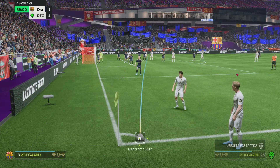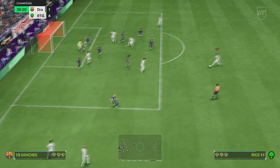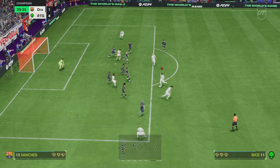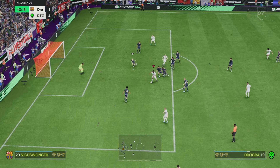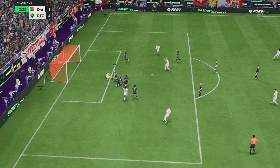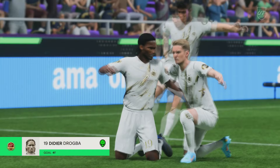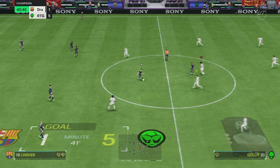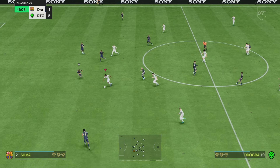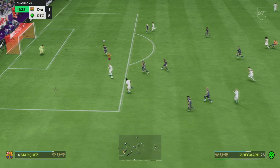He explodes into the first touch, which gives you so much time to decide: shoot straight away, take a touch, or go on the left. Lovely elastic dribbling all the way, bit of skill, sends him one way on that right foot — and there it is! This card is a cheat code, an absolute cheat code. He's crazy good, absolutely crazy good. I haven't even used the technical plus — I actually forgot he had it, and that's how good he's been.